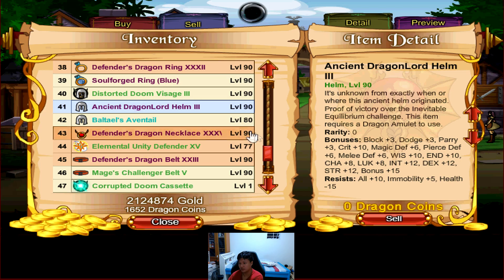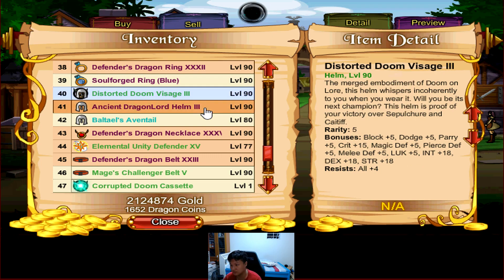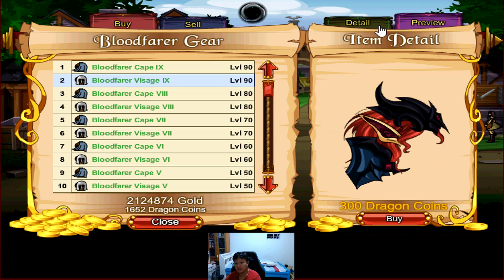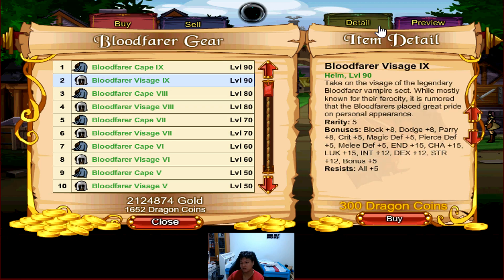This helm is obviously not as good as the best-in-slot helm in the game, which currently is the Ancient Dragon Lord Helm. That helm is better mainly because of the Health Resist, All Resist, and of course the Immobility Resistance. Sure, you lose out a little bit of main stat and some other stats, but All Resist 5 is really huge. Looking at the best-in-slot offensive helm, the Distorted Doom Visage, you get Crit 15 and Main stat 18 — so you get 10 fewer crits with this one. This helm is not the best; you can get it for the artwork, but personally I think the artwork doesn't look that great, so I would pass on it.